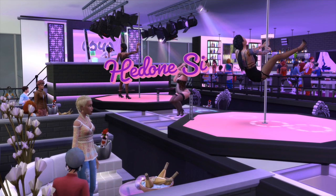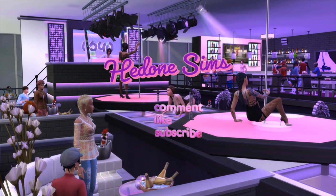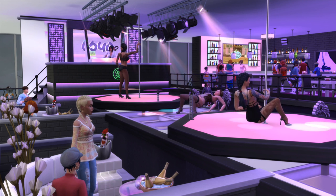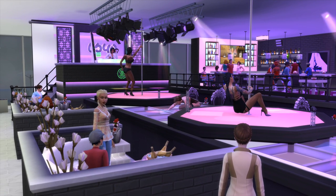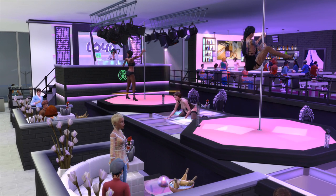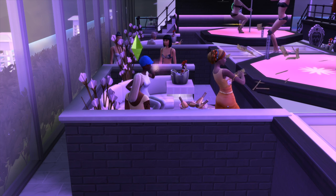Hey Simmers! Welcome to my channel, and welcome back if you've been here before. This video is about how to have a strip club in your game in The Sims 4 using the Wicked Whims mod and Get to Work Pack — one that you don't have to own and operate, and can have your Sims show up to as clients. This one is strictly about the client experience, so if you like this type of content please subscribe and like this video.